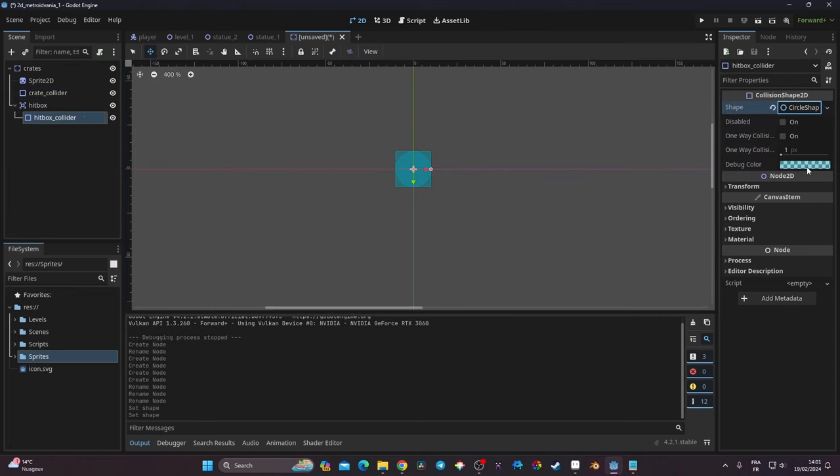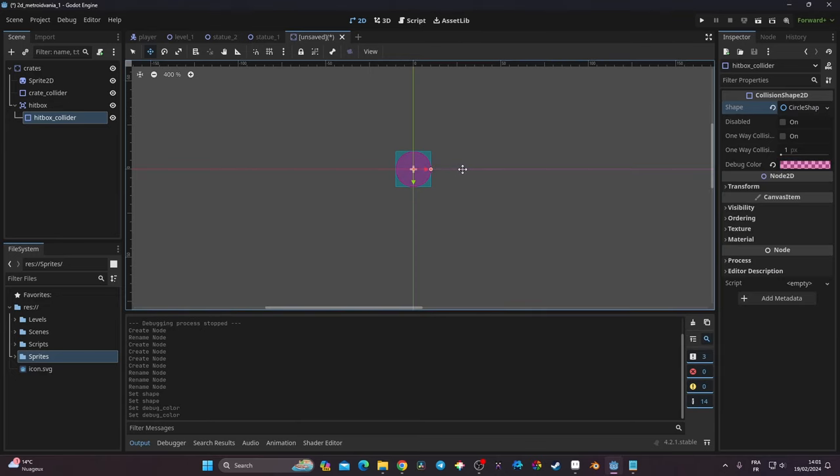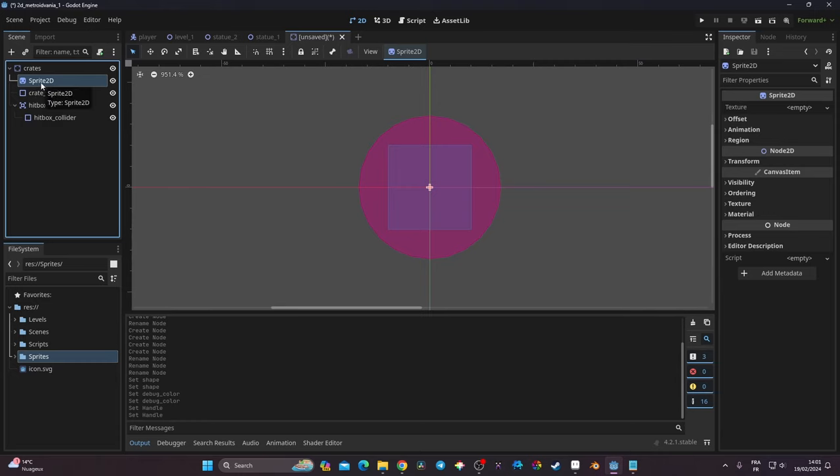I'm going to change the hitbox color and make it a bit bigger. I'll switch to select mode and resize it so it looks right. Then for the Sprite2D, I'll go find my sprite.